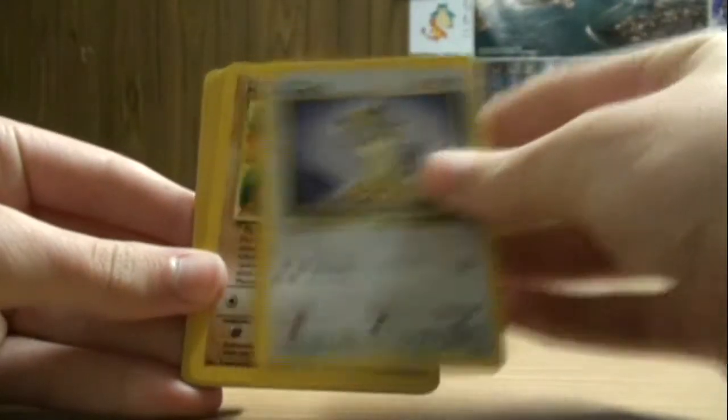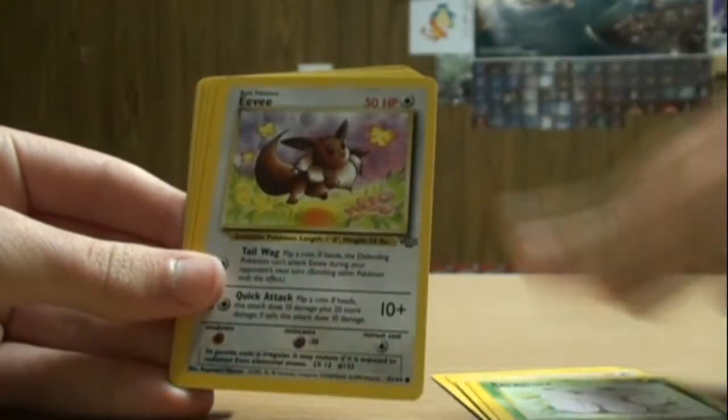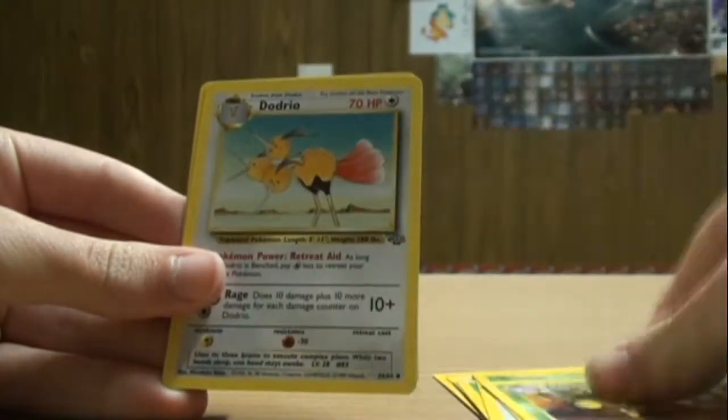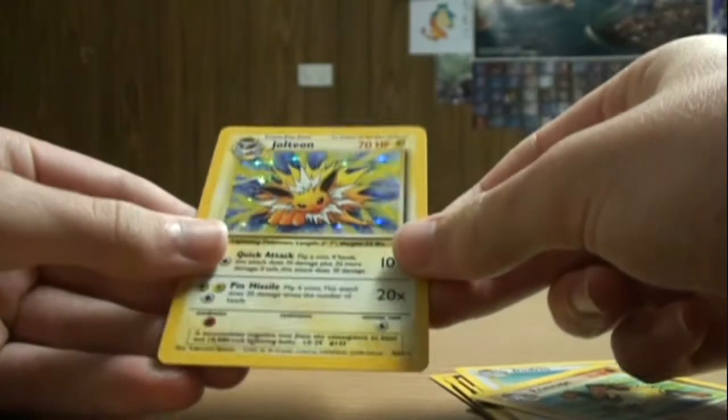So we've got Meowth, Mankey, Jigglypuff, Paras, Exeggcute, Eevee, Venonat, Exeggutor, Dodrio, Primeape, and a Jolteon holo — nice!